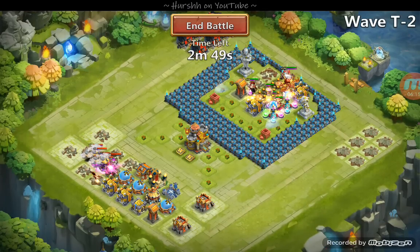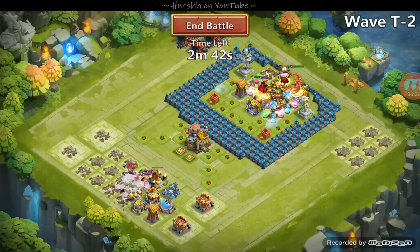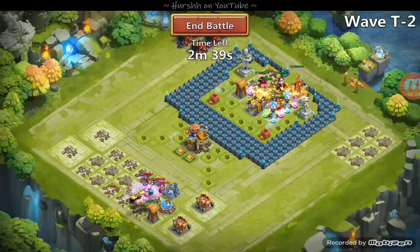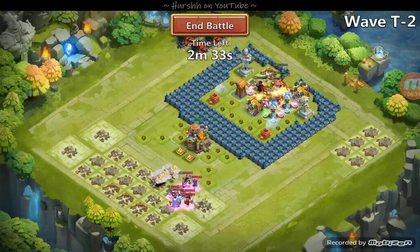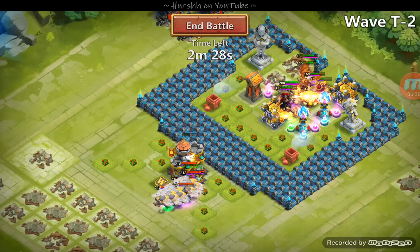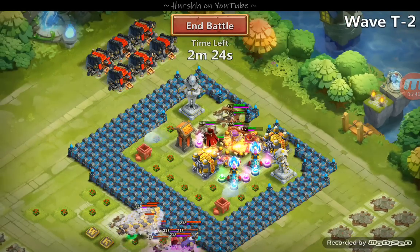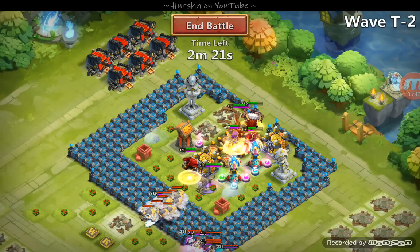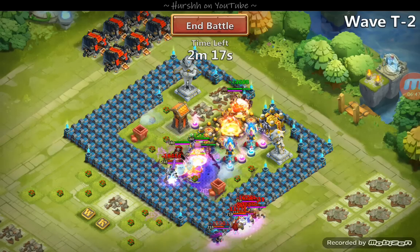T2. Another proc right there at the entrance — molt just taking out those copters, beautiful. That Thunder God, hopefully proccing on the town hall — and yes, boom, right on the town hall just as expected. Perfect. Fun fact: if you put the town hall between a Thunder God and your troops, the Thunder God will always proc on the town hall. Something you can utilize to your advantage if you didn't know that.